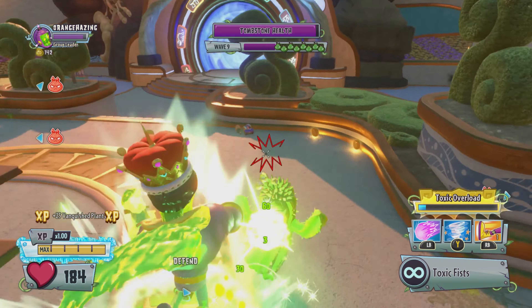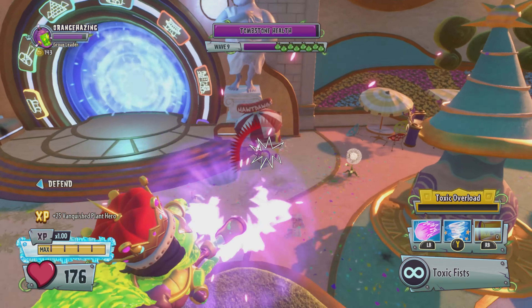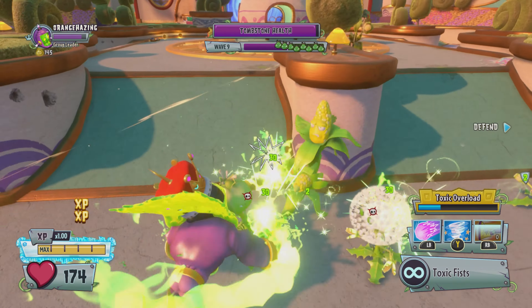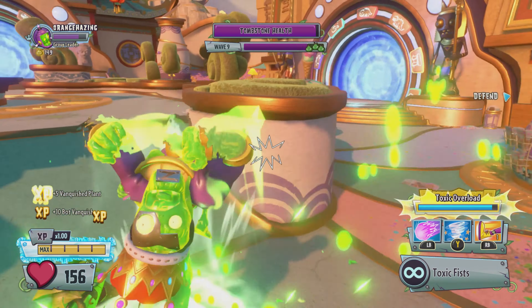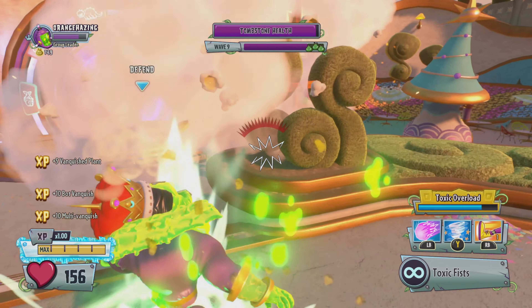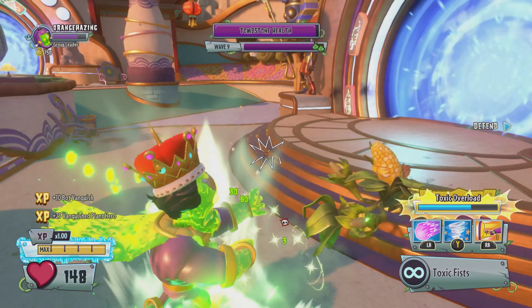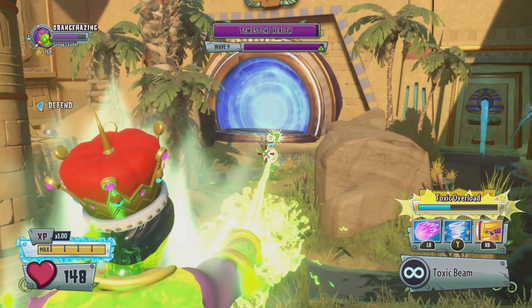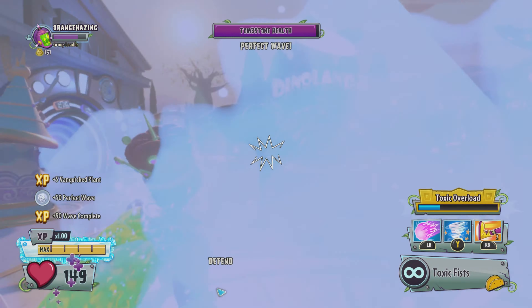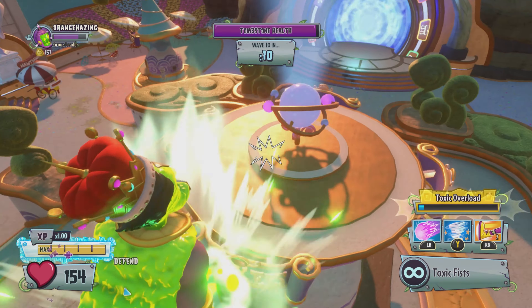I went to the wrong one again. Yeah, that makes sense. Bop, bang, bop, bang, bop. Got him. Got those two. Where's this corn at? There's your corn - that sounds weird to say. And got him. Nice. Now that's a wave nine if I ever saw one. Now we got wave ten, and then we got escape.